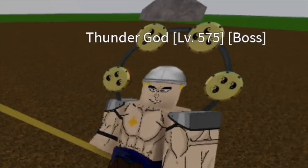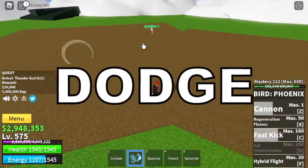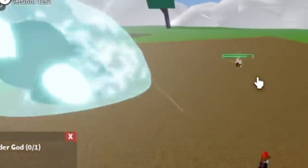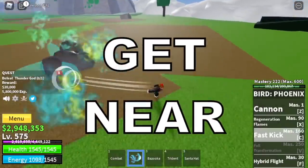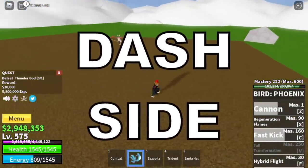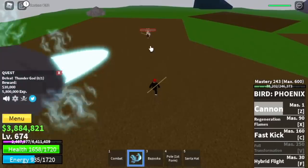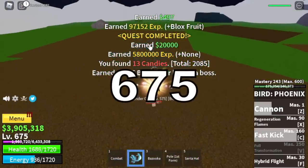Next up the Thunder God. The skill to dodge here — just don't get near it because this boss has another skill and you don't want to get hit. Always dodge to the side to easily dodge that skill. Goal here is to reach level 675.